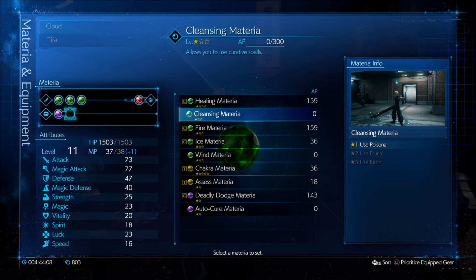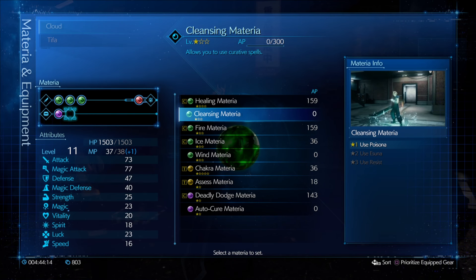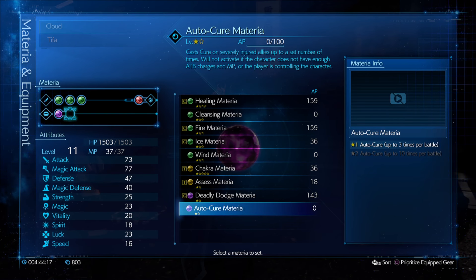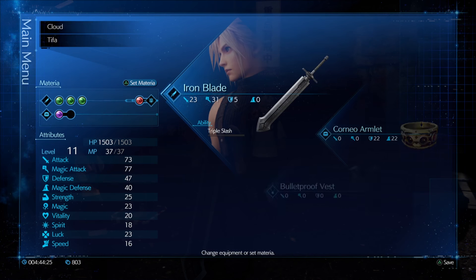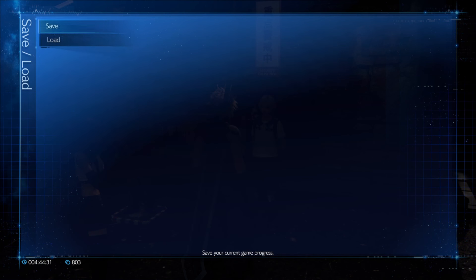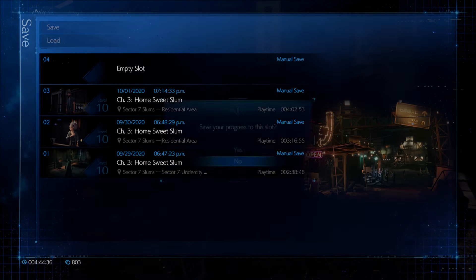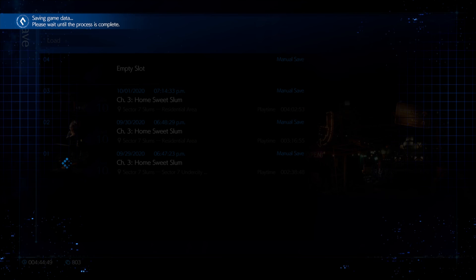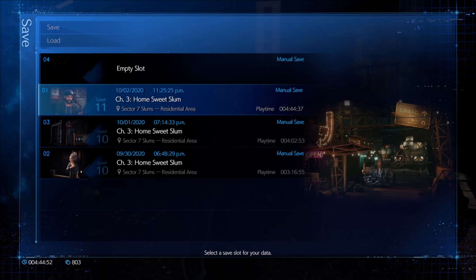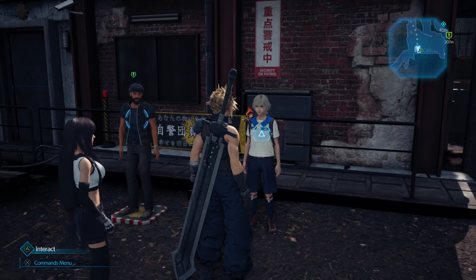What I'm going to do next is determine how to distribute this materia effectively. It doesn't look like any of it is penalizing us for having it equipped, so we can probably get away with slotting all of it without any real adverse effects. But that'll be something for the next episode - this is a good place to stop for now, so I go ahead and save my data. That's going to wrap up this episode - thanks for watching and tune in next time.